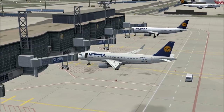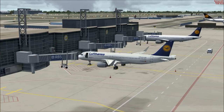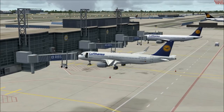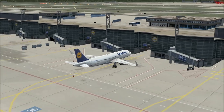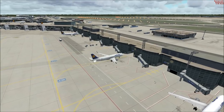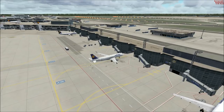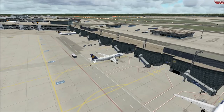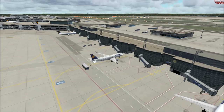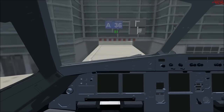At the moment the aircraft is at Cold and Dark State, but in just a few moments we will begin setting up the aircraft for departure. Before we do this, I will quickly tell you the add-ons we are using on our flight today. We use MEGA Airport Frankfurt, Vienna X by Flytemper, Airbus X Extended, and finally Real Environment X Essentials Plus with Overdrive.